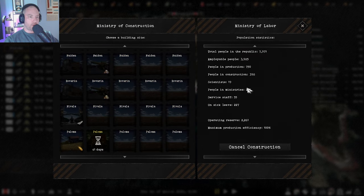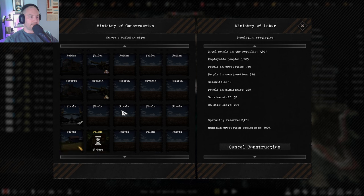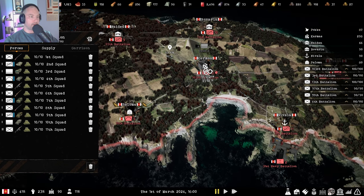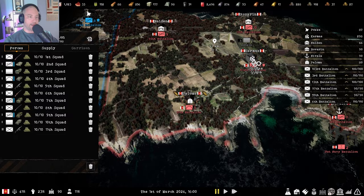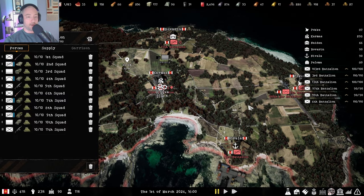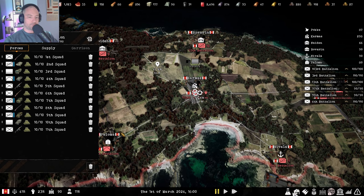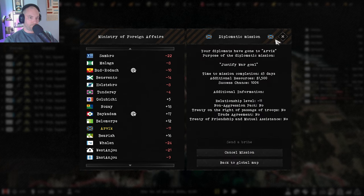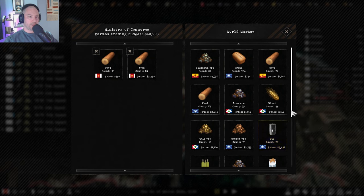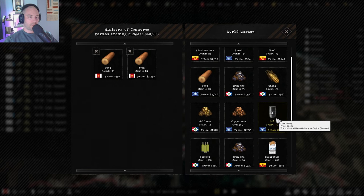We're going to be focusing on food right away — I do not want my people going hungry. We're probably going to get the aluminum processing plant up next, then build another field. One bakery and one field isn't going to be enough for this province, so we may build a farm and some cattle and see what takes more time. On research, we're going to be doing diplomacy — Justify War Goal on these guys right away. We have 40,000 and we're going to be short on oil, so oil is something we might want to buy.